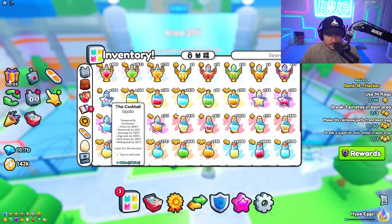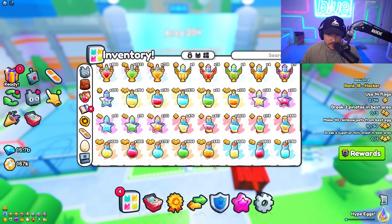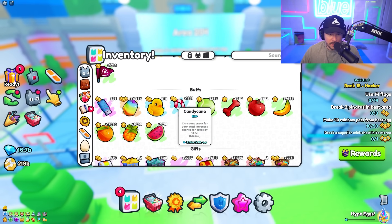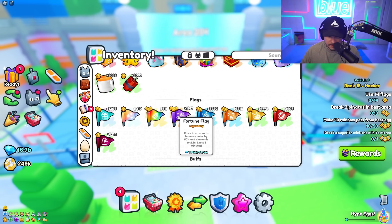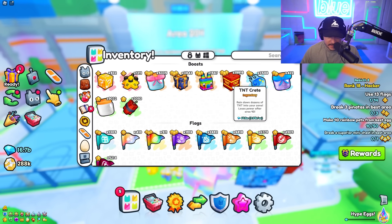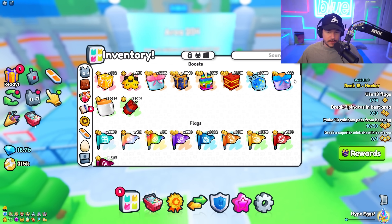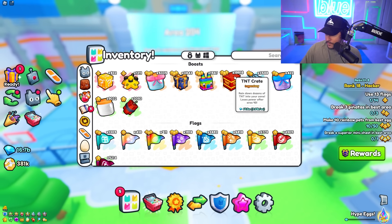We're gonna go ahead and put on our coin multis because we need to make the most money possible, and we're gonna put on our potions too — damage, luck, treasure, coins, whatever cocktail we can. We're gonna put down a flag because we need all the multipliers possible. Should we get fortune? I think fortune might be good here, and then we're gonna TNT crate this. We're gonna farm up some coins real quick because we need to make five rainbow pets — our goal is to get through this area.